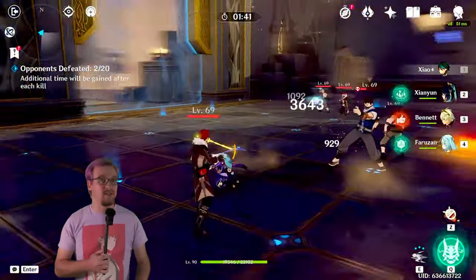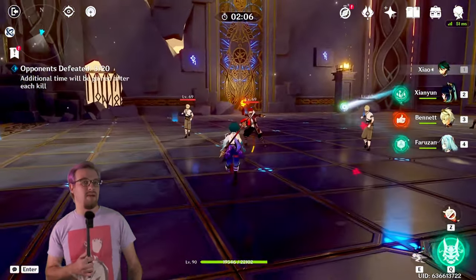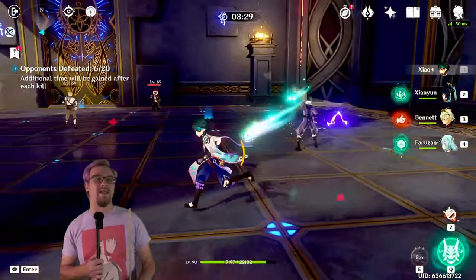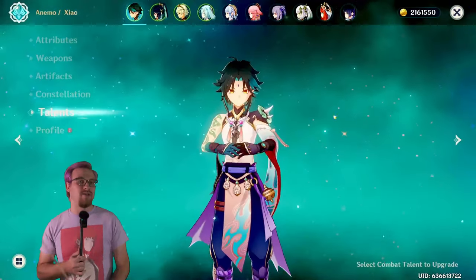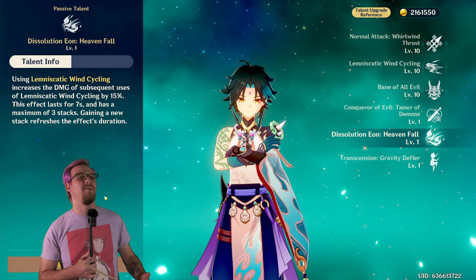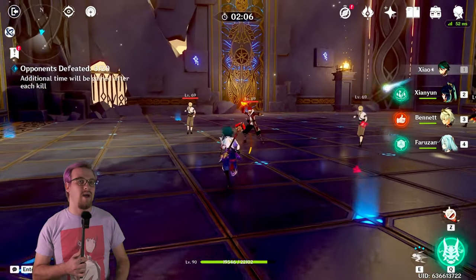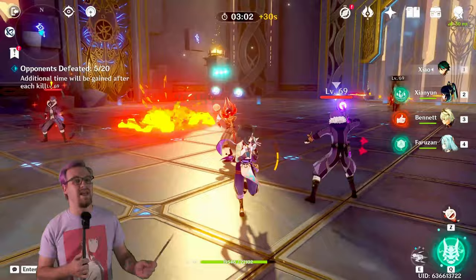For his skill, Zhao sprints forward dealing Anemo damage to any enemies in the path. If you line up enemies, you can hit multiple of them. Because he is C1, he has one extra charge — normally Zhao only has two. He also has a passive that gives his skill a stacking effect: every time you use it within seven seconds, you get a damage bonus. So every time you hit his skill and he does the sprint forward, he has increased damage.